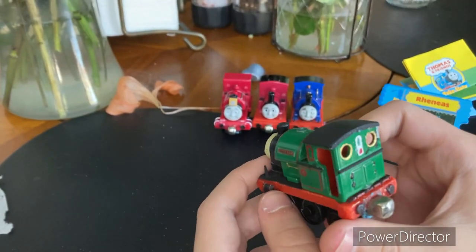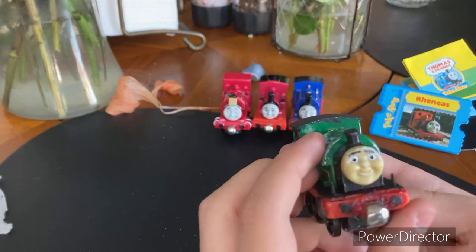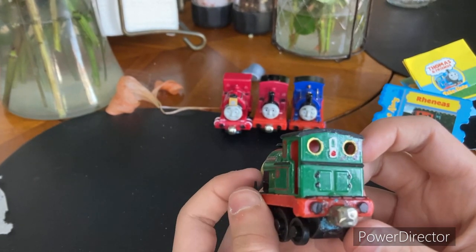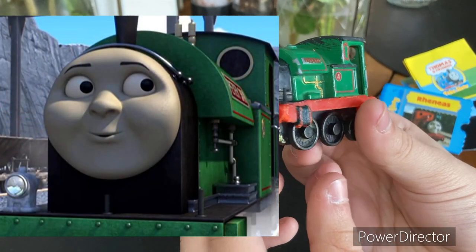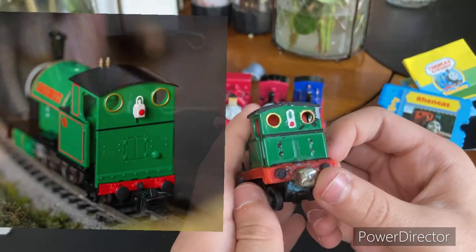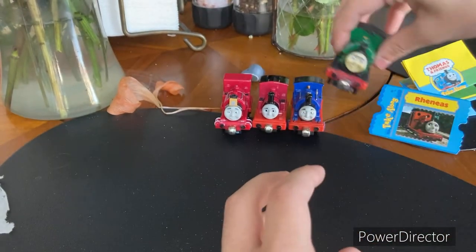Next we have my third favorite, which is Peter Sam. Peter Sam is my first ever narrow-gauge engine that I ever owned. I just thought I would make him special — got a black running board, lamp irons on the side, painted the details on the side in gold. My favorite part of him is the back — he's got the lamp and the gold stuff right there.